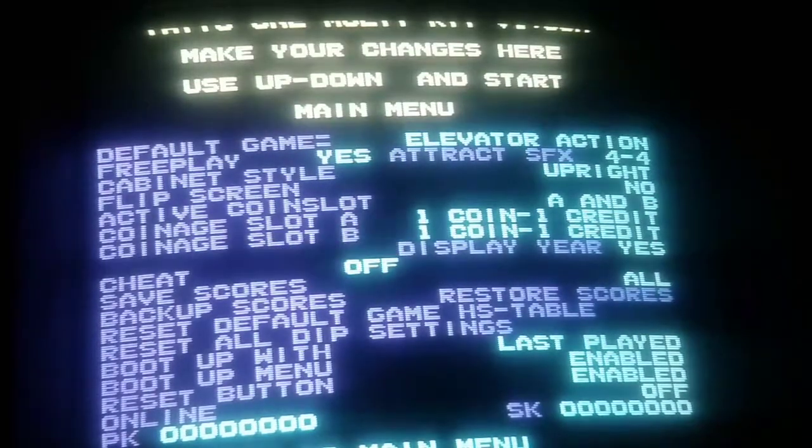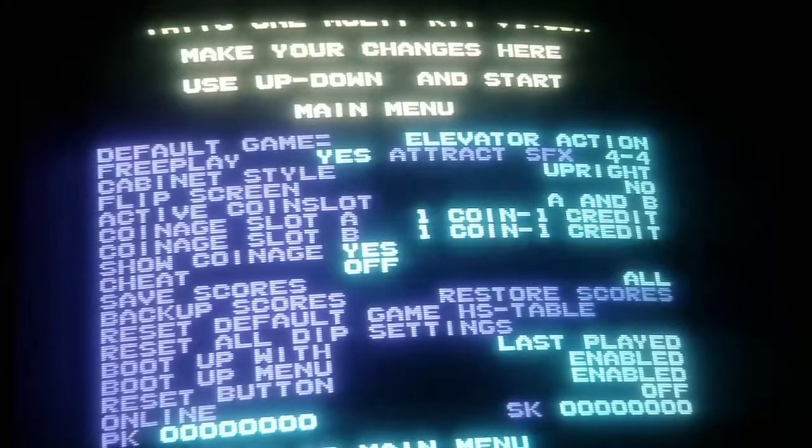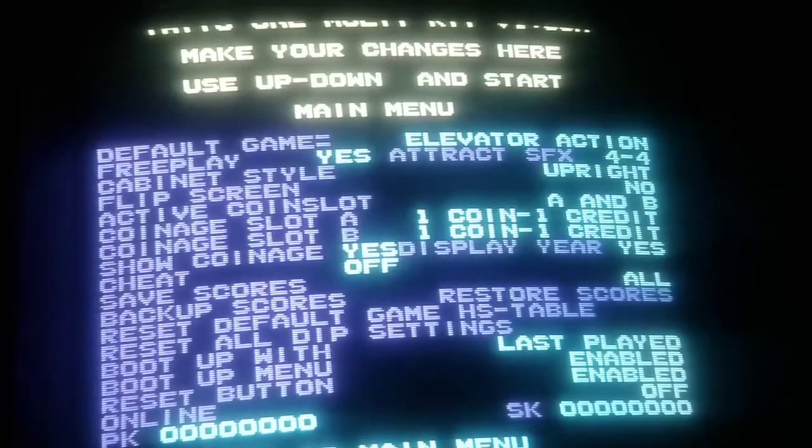The short coinage - yes or no - refers to how many games you get on the title screen of each game. Display the year - you can say yes or no - on the title screen it gives you that option if you want it. This is a cool feature and you're gonna have to have a whole other video just for this.